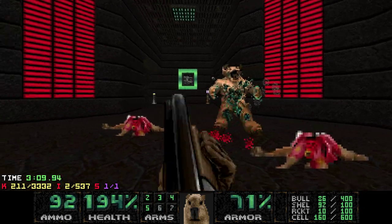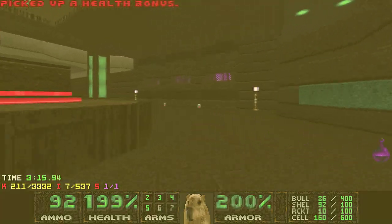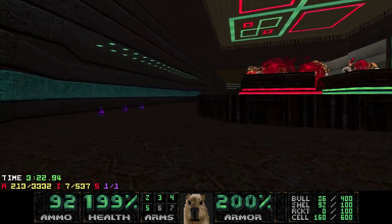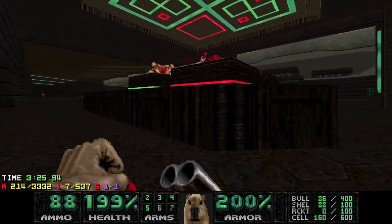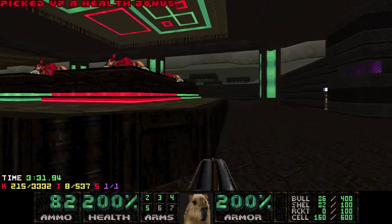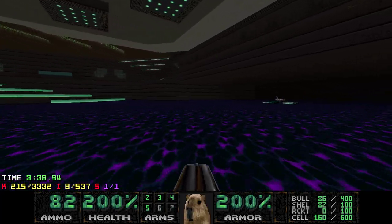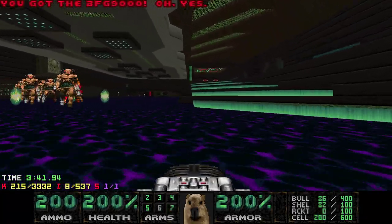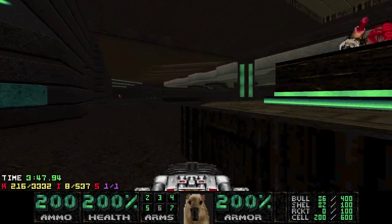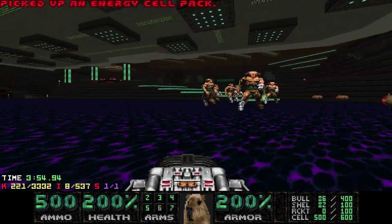It's good that we saved a lot of health for the BFG room. This area is so cool — that isn't too deadly, I find at least. Kill this. Usually you can just wrap around them really quickly after killing the Mancubus, and then they'll teleport and get crushed, which is amazing. Very cool.